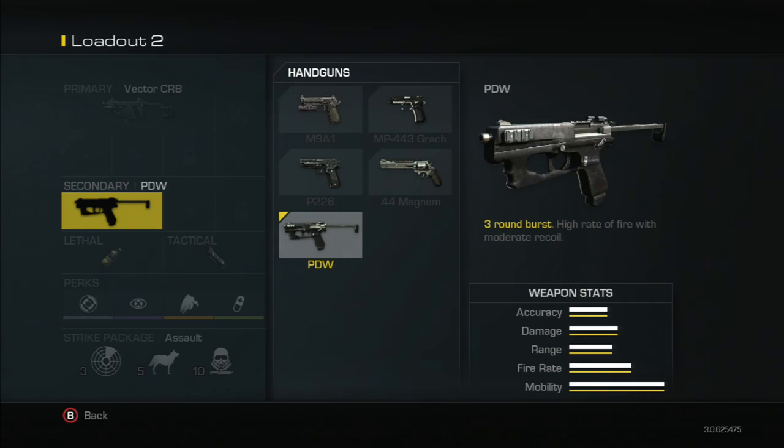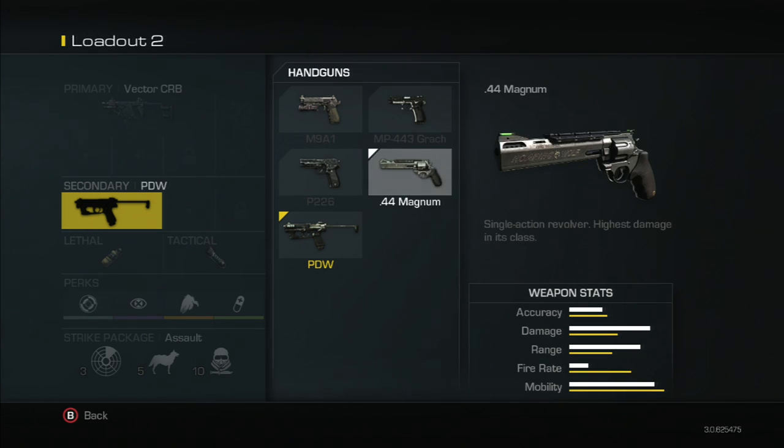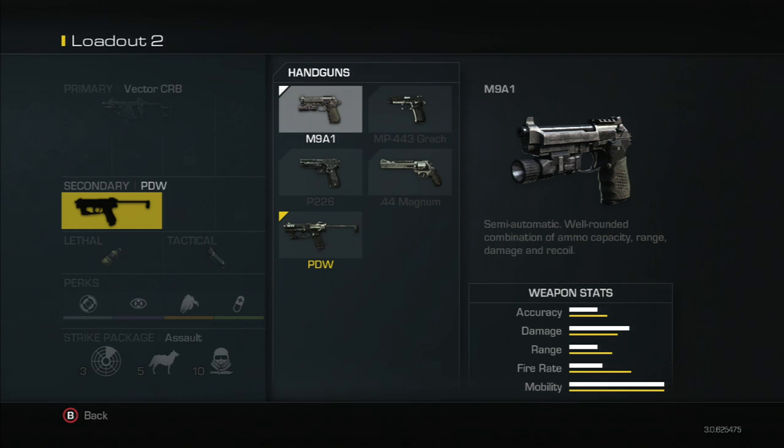Those are the five pistols you're able to choose from. In my opinion, the best two are going to be the 44 Magnum and the PDW. Of course, pistols are not as overpowered as they were in Black Ops 2, so it does take a little bit more bullets to kill people. If you enjoyed this, drop a like and leave a comment about which pistol you prefer. Thanks for watching!